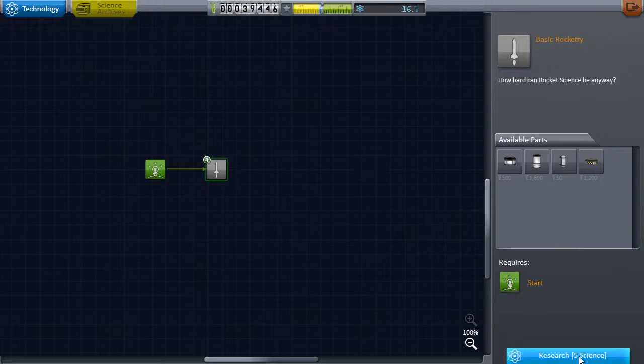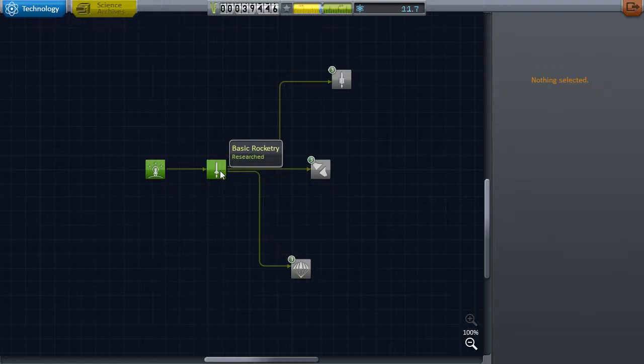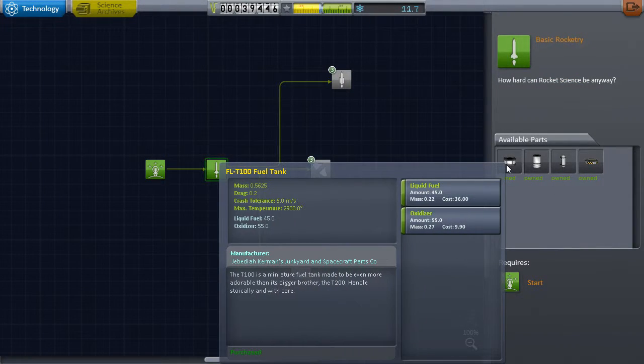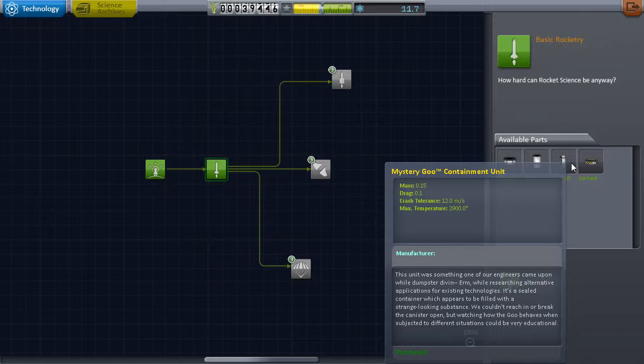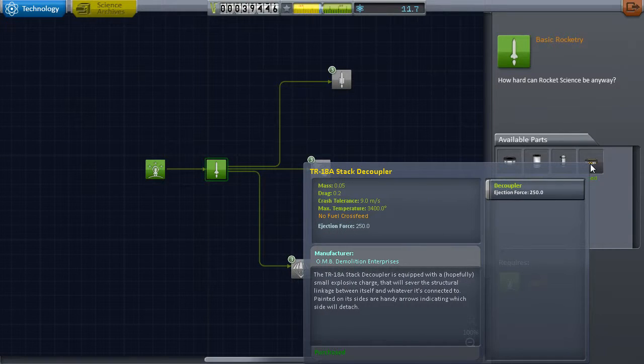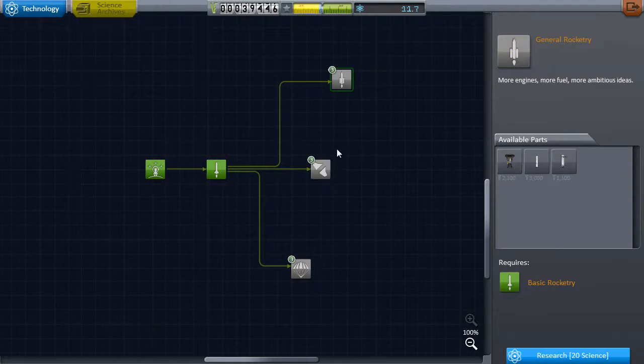We're going to buy this, which is going to give us a small fuel tank, a bigger one, mystery goo which we can use for science, and a stack decoupler. That's going to be very handy. Still got 11 left, and these cost 20, 18, 15 - can't afford any of it.